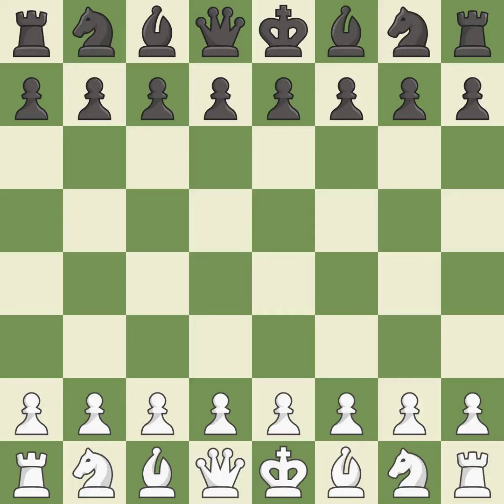Sicilian Defense, open, classical, Richter-Rauzer variation. 6.e6 7.Qd2 h6 8.Bxf6 gxf6 9.O-O-O s6 10.f4. Giveaway: one player was winning but then gave it away.